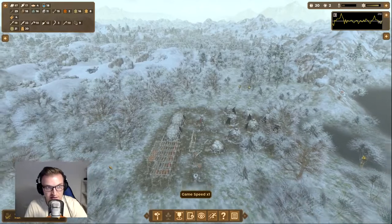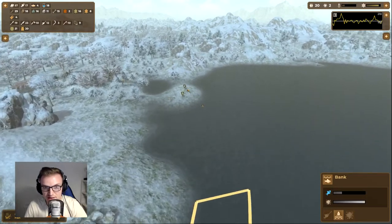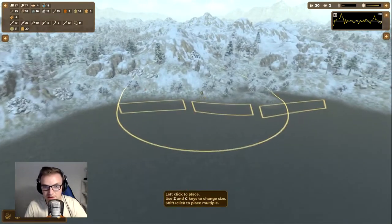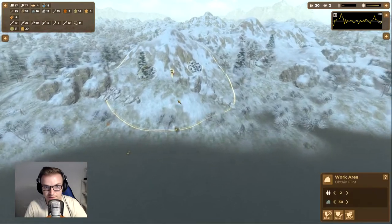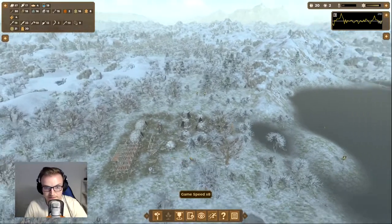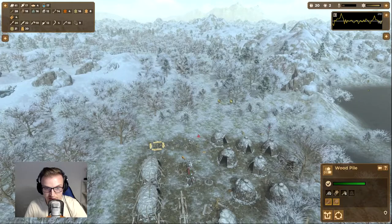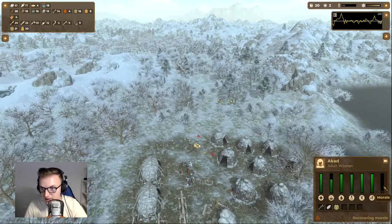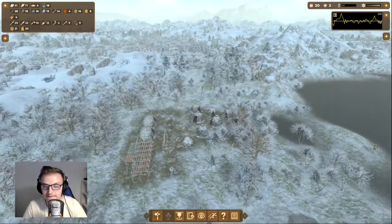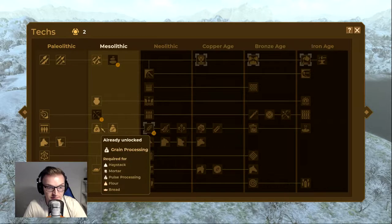Dry fish is decaying — that's natural. Fish is looking quite low so I'm going to move the fishing area around here. People are collecting flint now, which is good. Stone is coming in — it's quite autonomous. This person over here is not very happy for some reason.